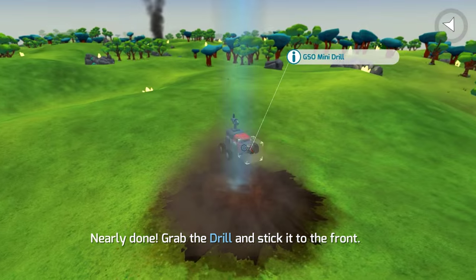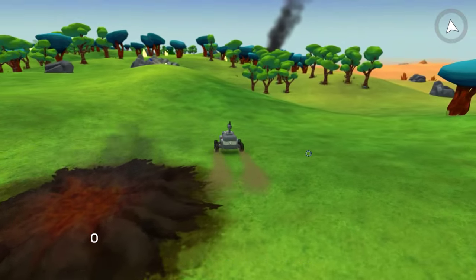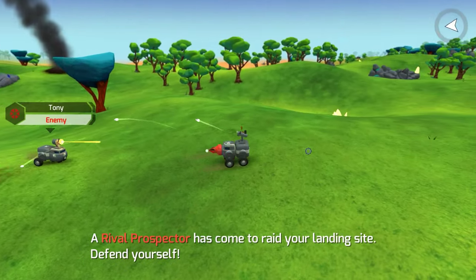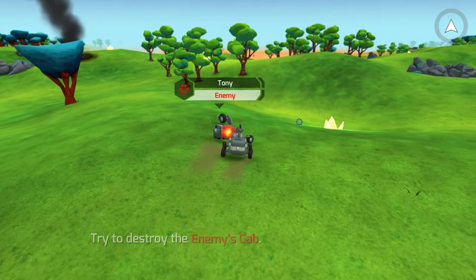The drill — get the drill on the nose. You've assembled your basic. Tap B to drive, use WASD. We didn't know that before. Pull the spacebar, number pad zero. Tony, what are you doing buddy? Just watch me die on this first guy. Get drilled, brother. Get drilled.